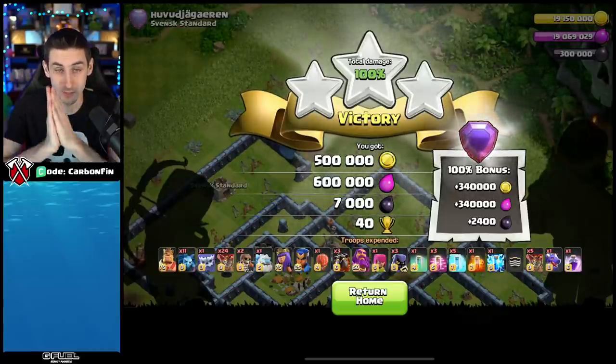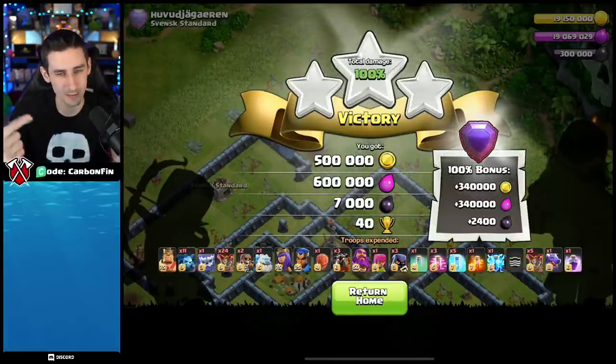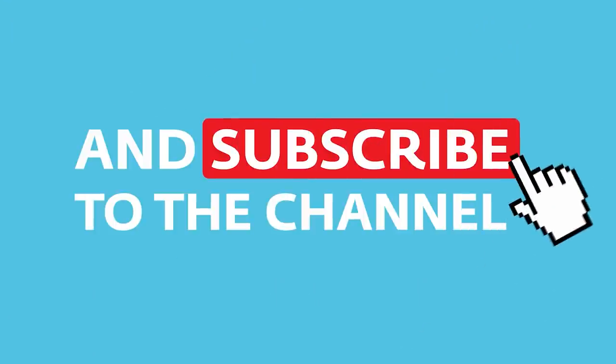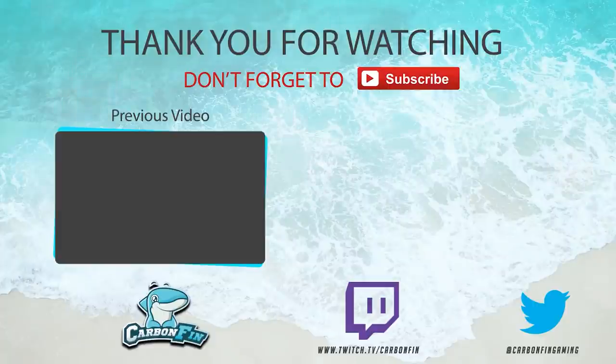Even though it didn't go according to plan, we were still able to adjust on the fly. No CC came out — might have been ice golems or a lava hound inside. It came close, and the last one wasn't the best, but hopefully you can see how this style of attack works from the examples. I'll be bringing town hall 11 attacks as well. This video covered suey lalo with the dragon and stone slammer — the blizzard version is linked below. If you enjoyed, hit like and subscribe for daily content!